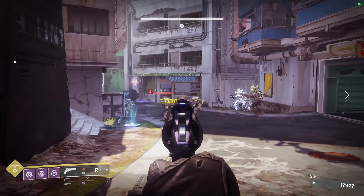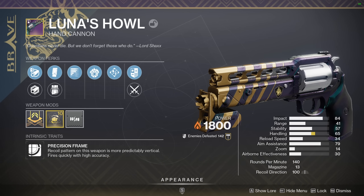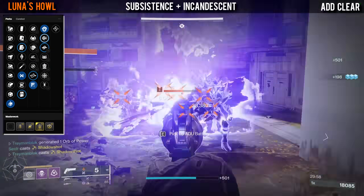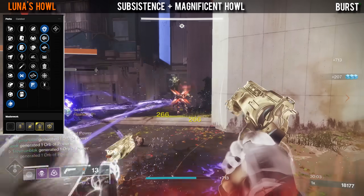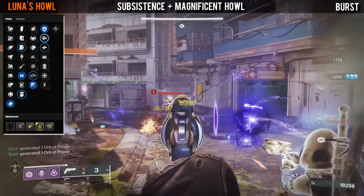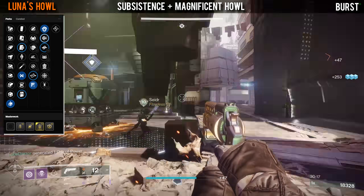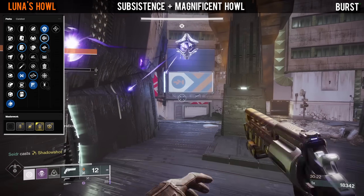Next up we have primary ammo weapons, starting off with Luna's Howl. For this hand cannon you ideally want Subsistence with Incandescent for overall add clear and synergy with the Solar subclass. You can also go for Subsistence with Magnificent Howl, which is a pretty fun combination because you'll see ridiculous damage numbers on headshots — Magnificent Howl is a 50% damage increase that lasts forever as long as you get headshot kills. Combined with Subsistence, you will pretty much never have to reload as long as you carefully aim your shots.